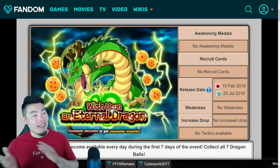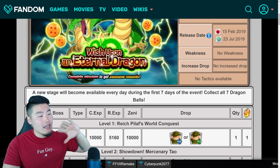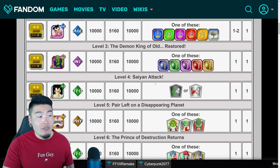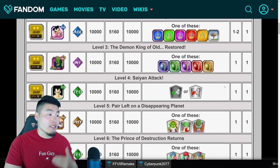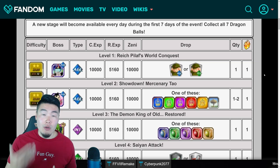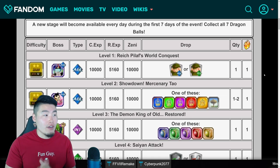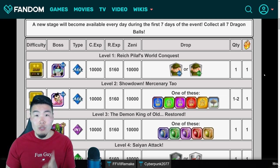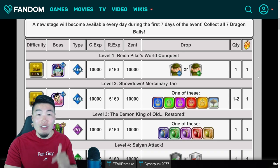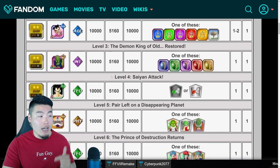With all that said guys, let's jump right into it. The first thing I wanted to mention is that depending on when you're watching this video, not all of these levels or stages will be available yet. Because the way this event works is that we get one new level every single day from the beginning of Part 2 of the 4-year anniversary. So on the first day, we got Level 1. On the second day, we got Level 2. Yesterday we got Level 3. And today, the day this video is being filmed, which is July 25th, we should be getting Level 4 in a couple hours.